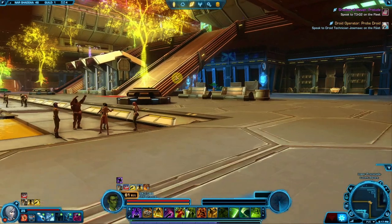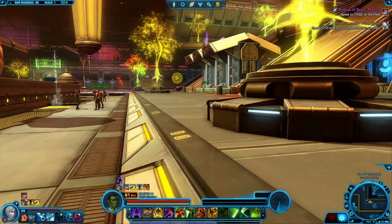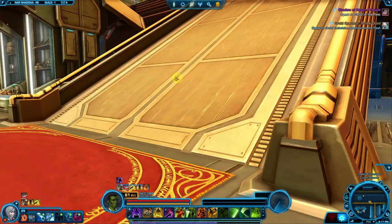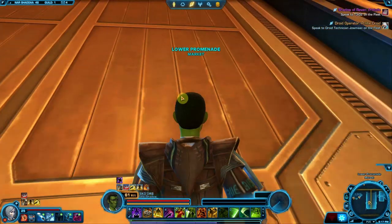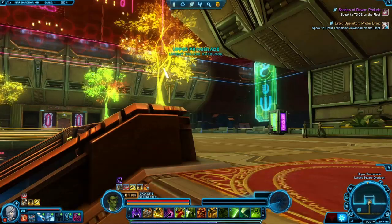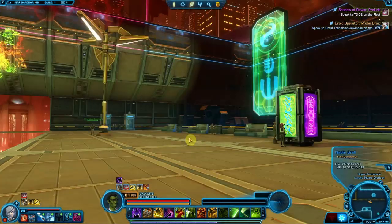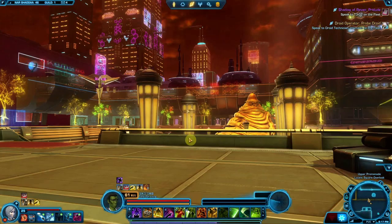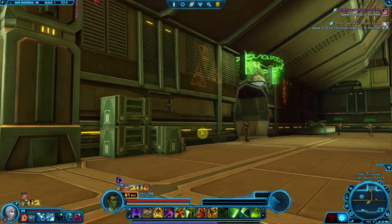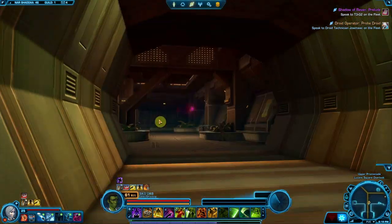We're going to have to be really careful when we're filming the casino, because the cartel security — that's what they call their security guards here — they are not super fond of that. But I have my concierge slash casino host here, and I have a feeling she's going to take care of us. Here we are at the Lucent Square overlook — this is where we're at, overlooking the rest of the promenade. There are a couple more shops up here and a couple more little bars and clubs we can go into.